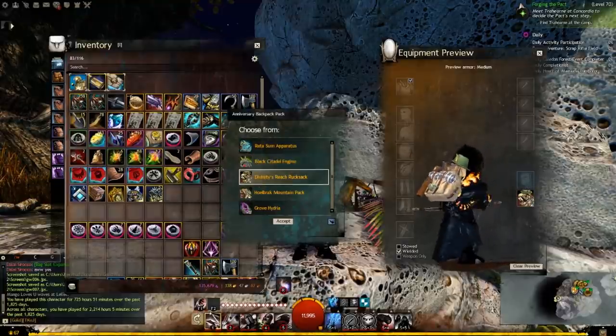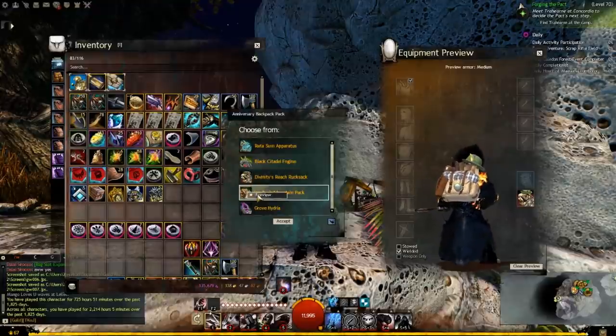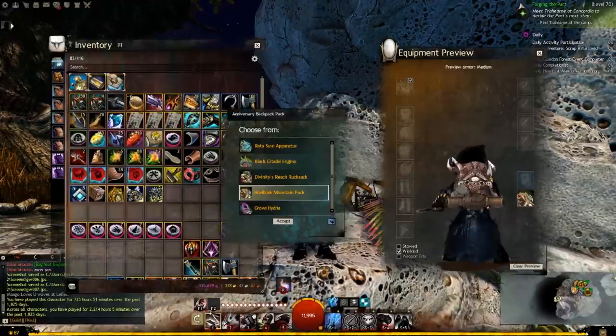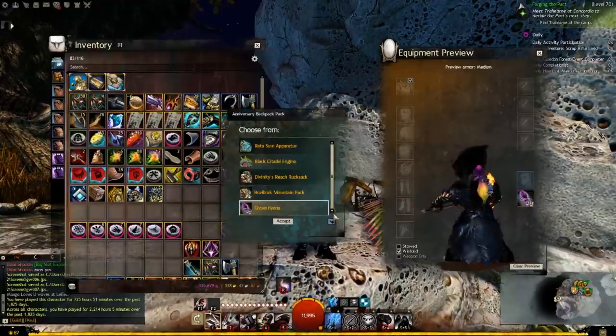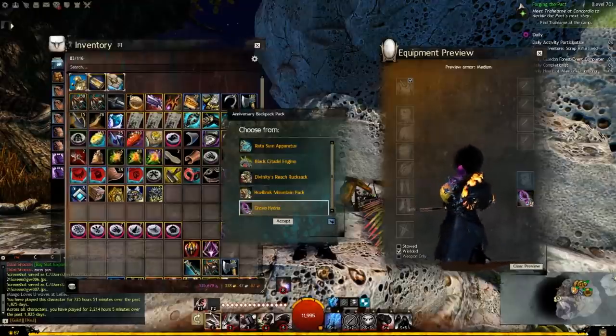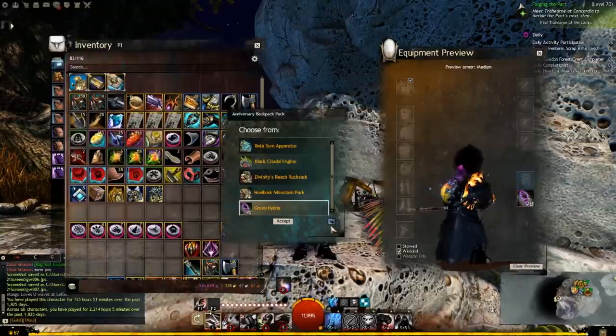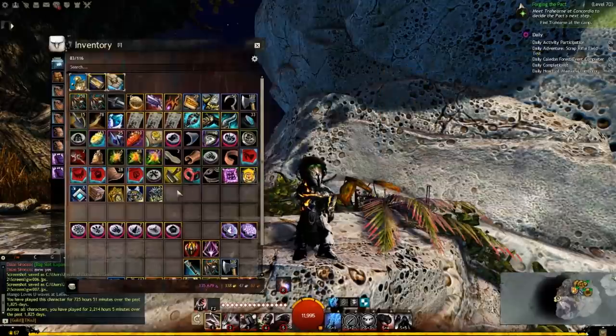I don't know if I like the Divinity's Reach Rooksack. And the Holbrook Pack — that's alright, that's cool looking. They got a lot of detail in these, which is really nice. And the Grove Hydrea — is that how you pronounce that? I don't know, but that one's kind of cool too.